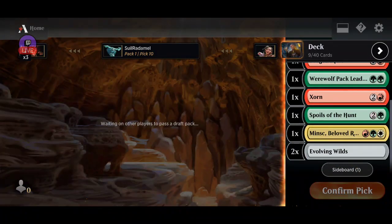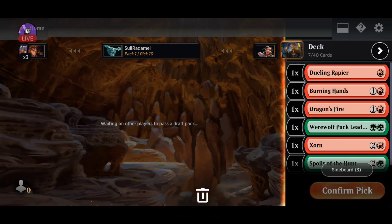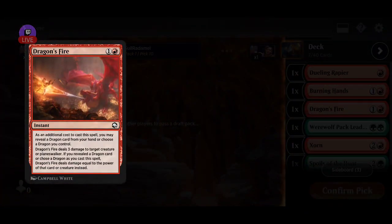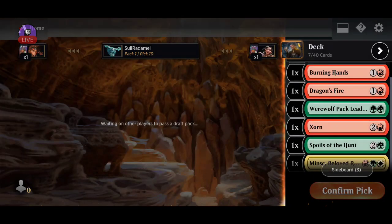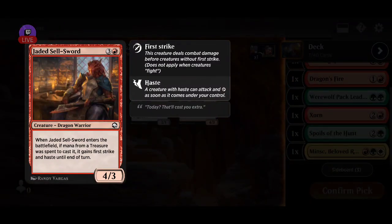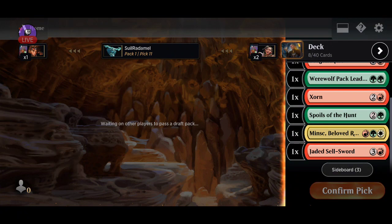So far this looks okay. We have three creatures, three spells, one artifact. So if it's green it deals six damage, if we reveal a dragon it deals more damage, and we draw a card. We need more treasure cards — we have some treasure payback cards like this one.